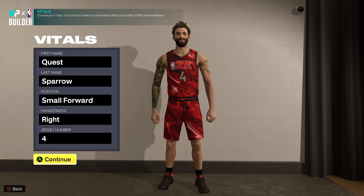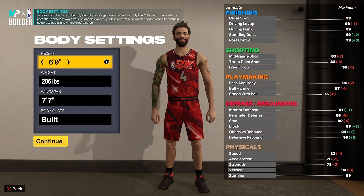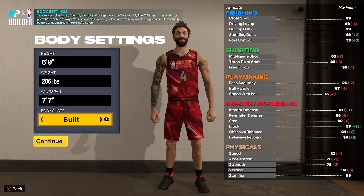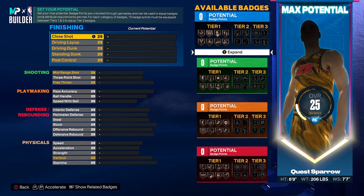We're gonna make this at small forward. You're gonna be six foot nine, 206 pounds, with a max seven-seven wingspan. We're going body shape build because we want to look menacing on the wood. You can definitely tinker this build, but I'm gonna go over some of the thresholds to get this name, so follow along to a tee and then tinker at your own discretion in your builder.